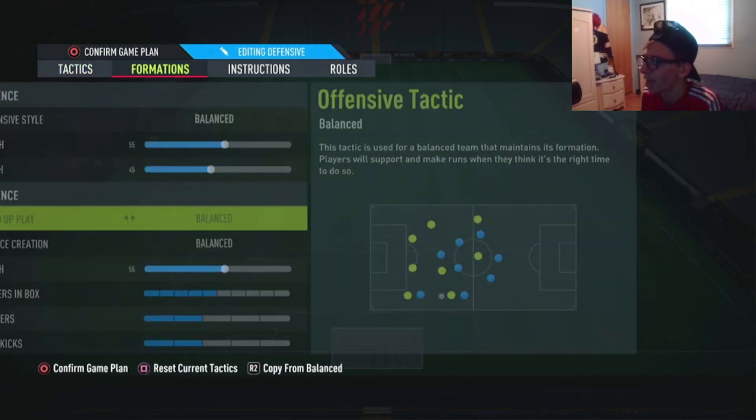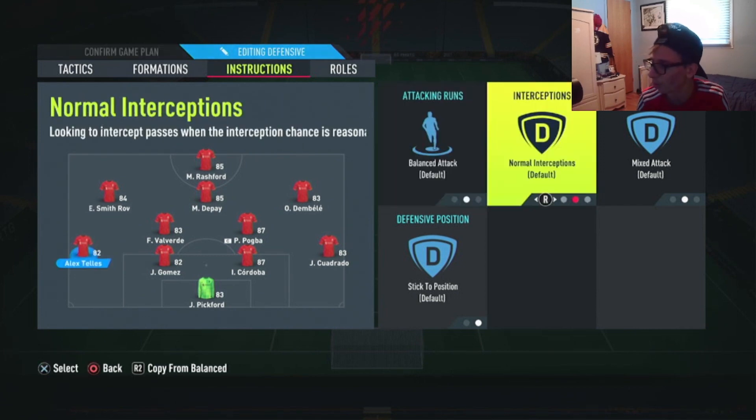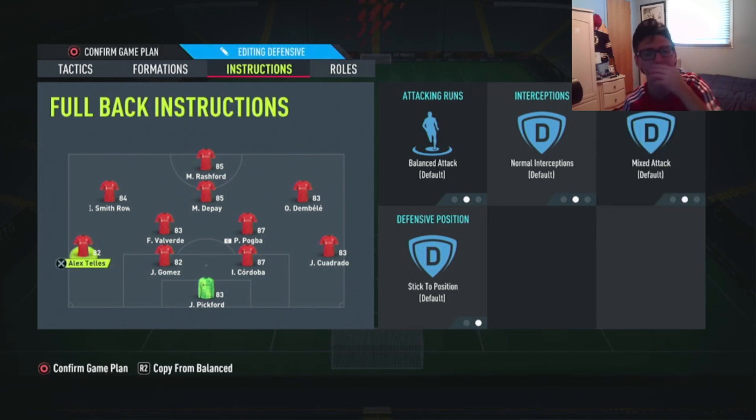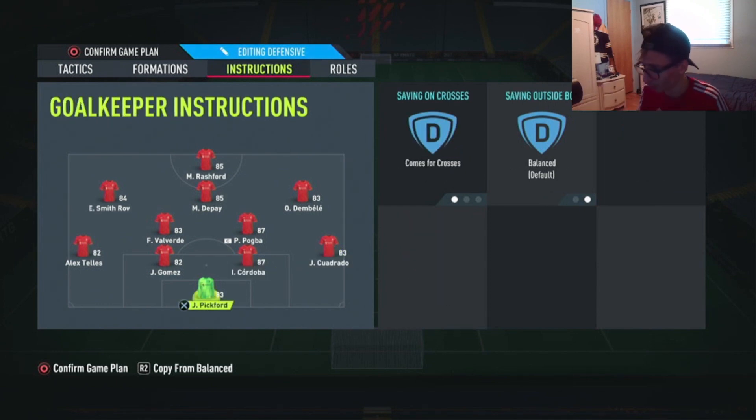For the player instructions, starting with defense: left back and right back — keep everything balanced, Attack Normal, Defensive Support Normal, Interceptions Mixed, and Stick to Position. A lot of people do put Overlap for their fullbacks, but it depends on the player. For example, if you're using someone fast like Davies or Cojardo, Overlap means they'll always push forward and won't come back. I prefer keeping fullbacks on default settings.